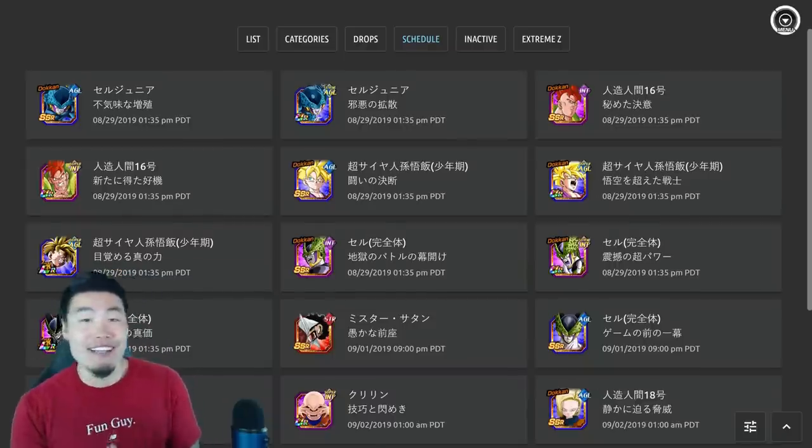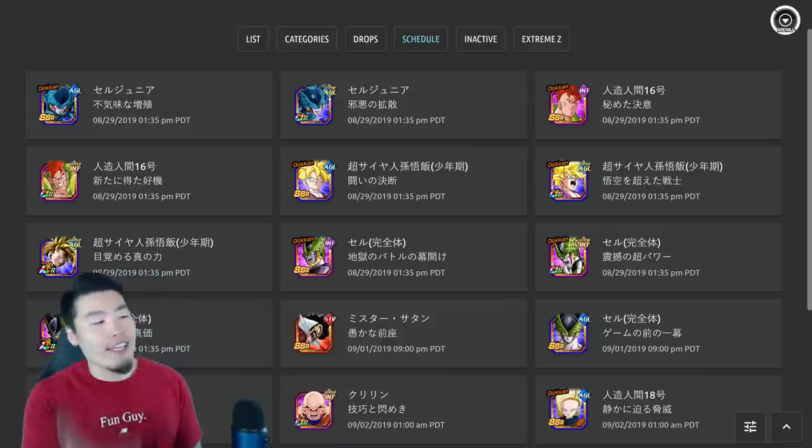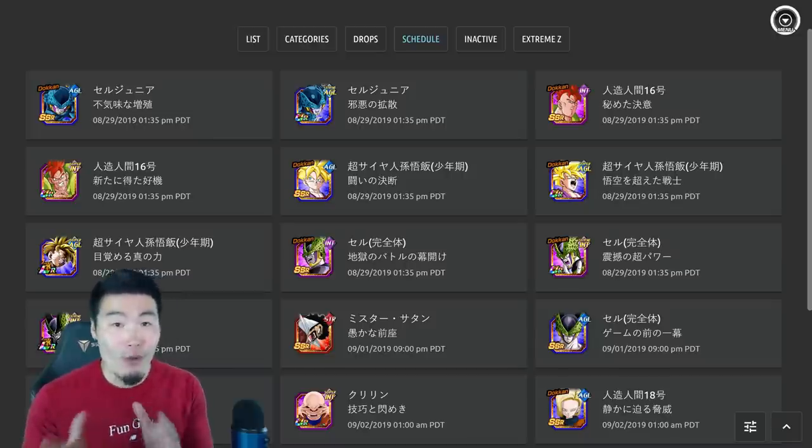Hello my friends! The JP Data Download just came through about an hour ago. Global should be getting one as well very, very soon. And these following characters were added to the database in preparation for their release.